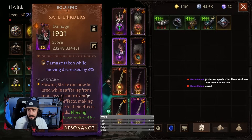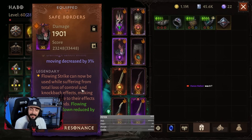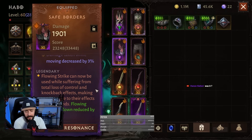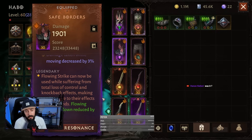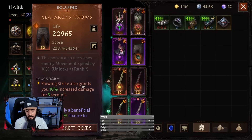The shoulders are probably the most important piece — Safe Borders. Flowing Strike can now be used while suffering from total loss of control and knockback effects, making you immune to their effects for 1.5 seconds. We have 2 stacks of this so you can use it back to back whenever you need it. Basically it's going to make you immune to CC, which is pretty important.